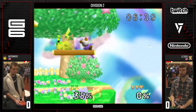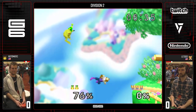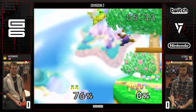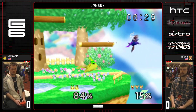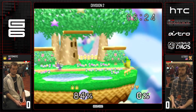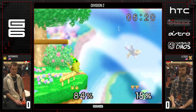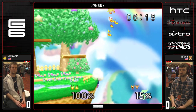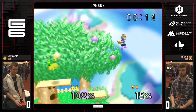Too much landing lag, trying to grab. The turnaround jabs — it's a unique punish machine. He got a little spooked there. I think maybe he could've thrown out some kind of aerial. Down air doesn't connect. So when Pika goes for that nair like that, I think a shine might have been good.